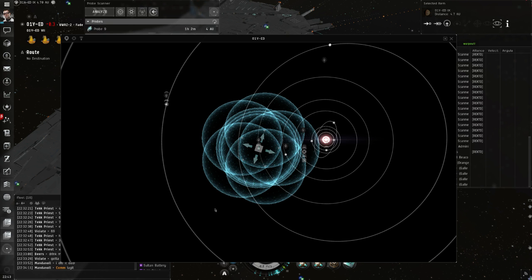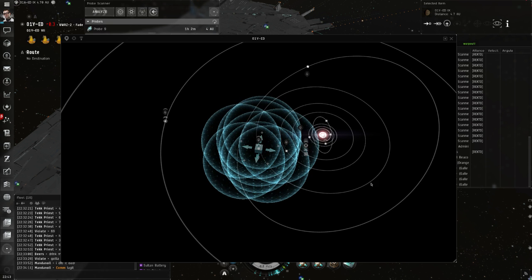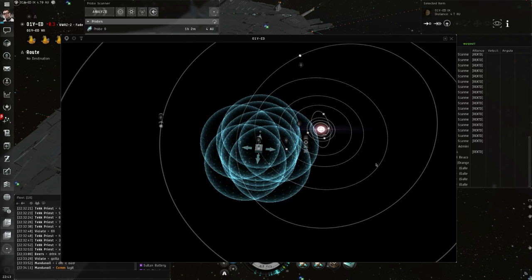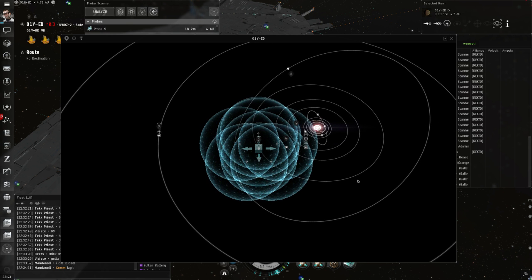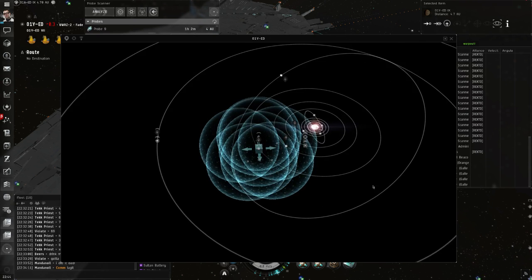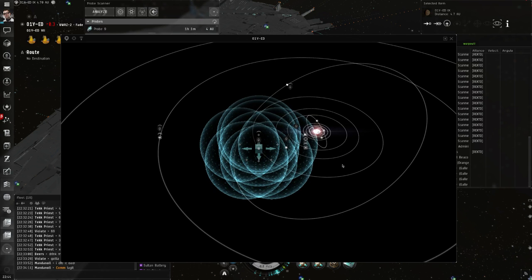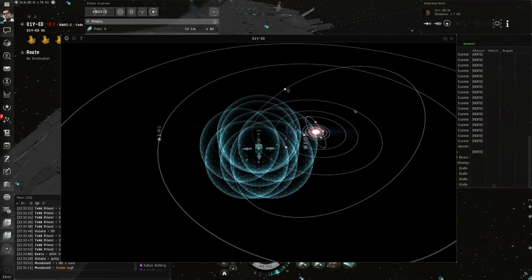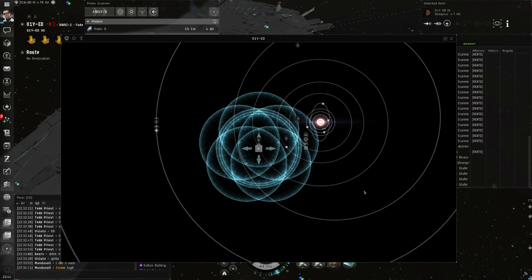Is there a quick way to deploy probes and move them onto a specific thing, or do you always have to drag the arrows? You can't right-click on Planet 9 and get a context menu option — there's no way to do that, at least not that I'm aware of. However, if you launch probes, move them to a place, recall, then launch again, their default destination will be that same place — though you'll still wait for them to warp there. If you jump out of system, it does some weird behavior trying to place them in the same spot in the new system. Short answer: it's annoying and you always have to recenter them.